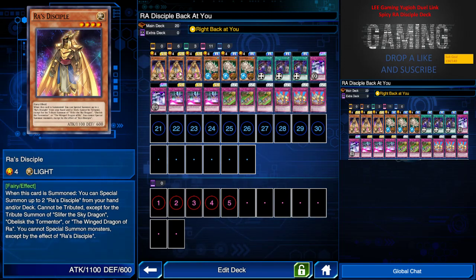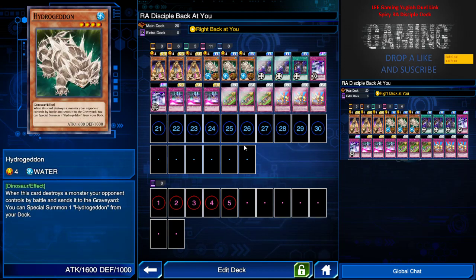Let me introduce the cards for this deck. First thing first, the core of the deck is Raw Disciple — you must have three of this. What this card does is that when you summon one, you can special summon the other two Raw Disciples from either your hand or deck, so this makes it very easy to summon once you have just one copy.